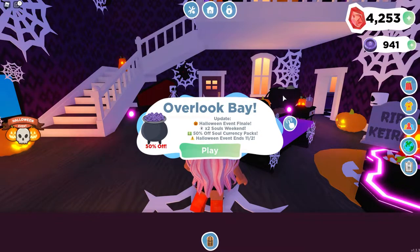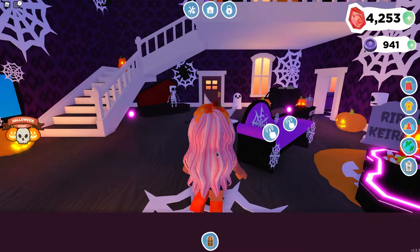So it's kind of sad, but once you log into the game, this is what you'll see. Basically, this is going to be the Halloween event finale, and this weekend we have 2x Souls weekend, which means you get double the amount of Souls that you would originally get. You also have 50% off Soul Currency packs, which we might actually try one today. The Halloween event ends on November 2nd, which I believe is on Monday, since tomorrow is Halloween. I'm going to try to get this video up today, the day that this update came out.